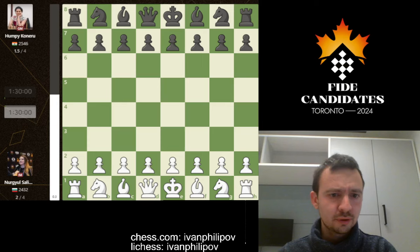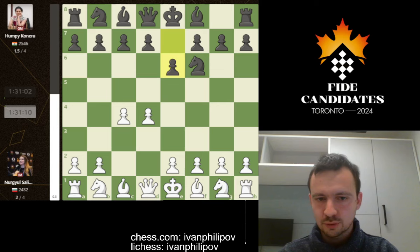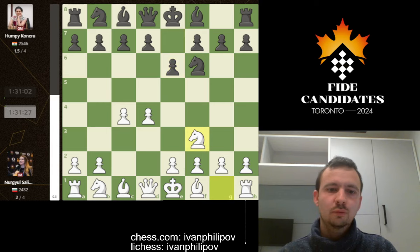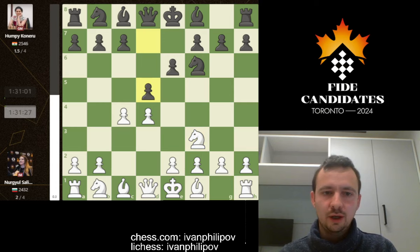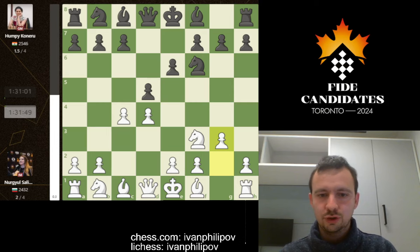Nurgil starts with d4, met with knight f6, c4, and then e6 — very standard stuff so far. Nurgil opts for what is called the Catalan Defense, which is one way of dealing with black's first two moves, the Nimzo-Indian Defense. We have d5 from black, and Nurgil opens up the spot g2 to g3 for her bishop. This defense is characterized by being quite solid, so we don't expect any fireworks early in the game.